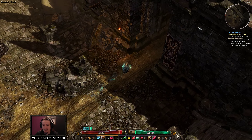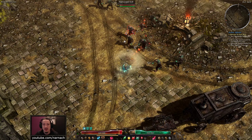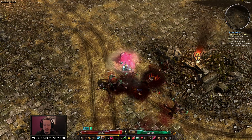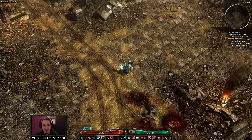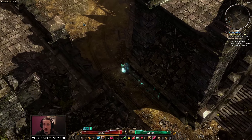Hello, Nanagir. Welcome back to Grim Dawn. We are playing with a hardcore Drain Essence Death Knight, and today we're gonna do a proper test of the build. We're gonna face down Lucius, the Aether Corrupted Commander of Fort Ikon.